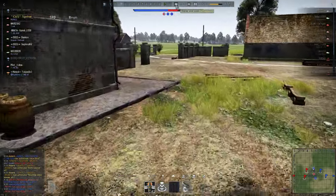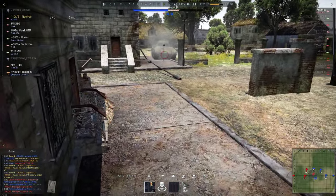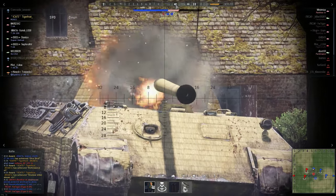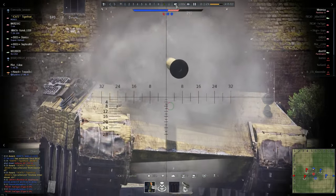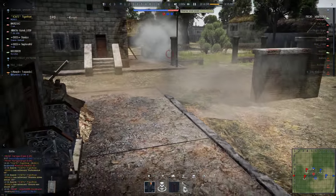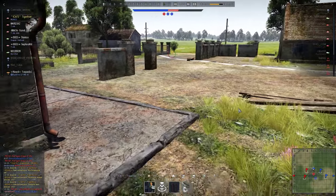Still waiting for my squadmate — he's too busy typing. Then a Panther shows up — I put a shot into his weak spot, critically damage him. No point in pulling back because he won't be able to repair enough. I haven't taken any damage this match. Goodbye — and he's dead. That brings me up to five kills in this match.